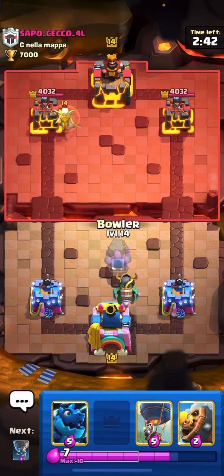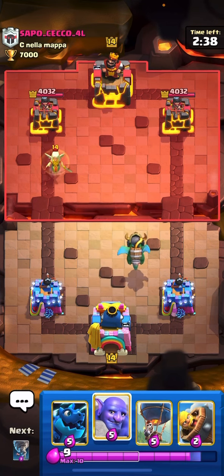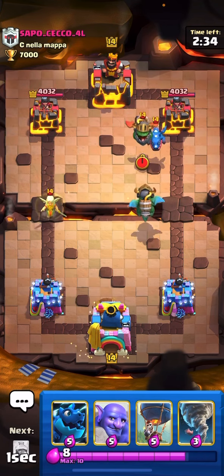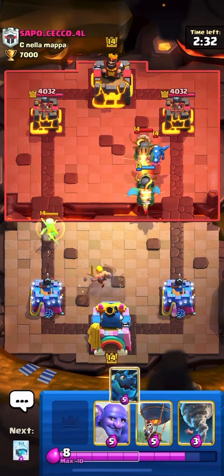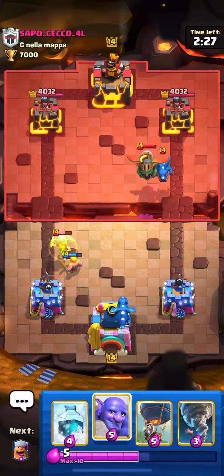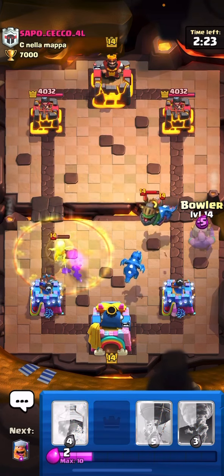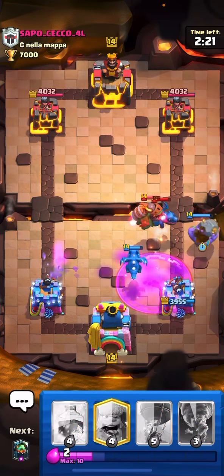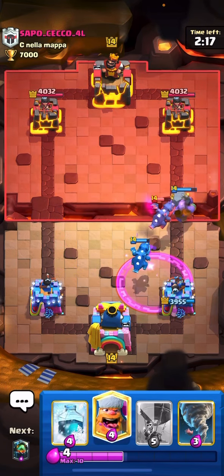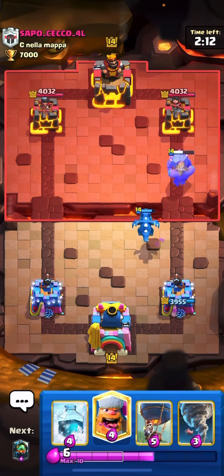I have the Balloon so I can place it here or I can do it here as well. He's playing the E-Golem deck. I'll just block the E-Dragon. That was pretty good, and hopefully he's got the Goblin Barrel or the E-Barbs I guess.